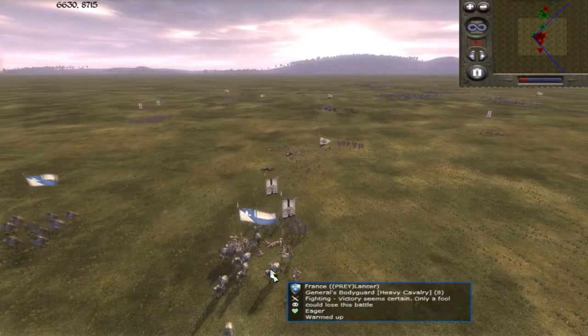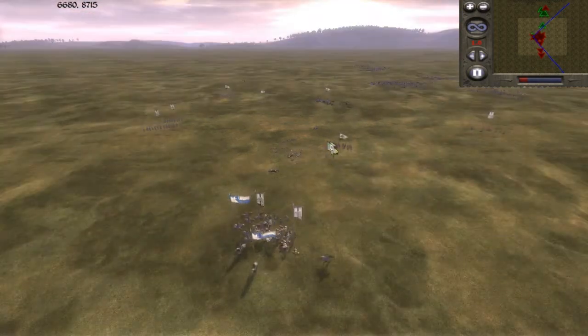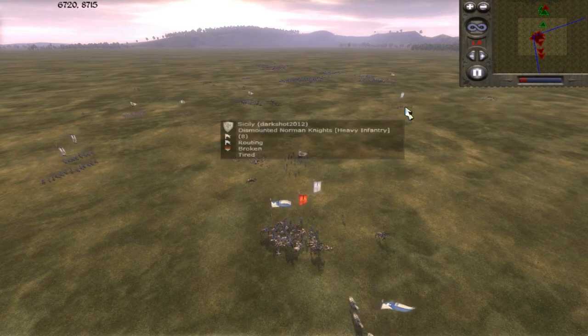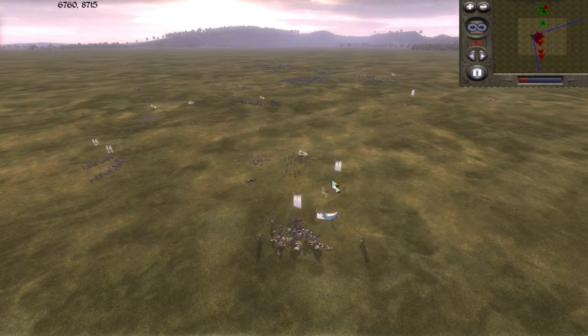And here my mounted sergeant's come in as well. And that manages to route his sword and buckler men and his dismounted Norman knights over here. And he's basically just charging everything in towards my two units.